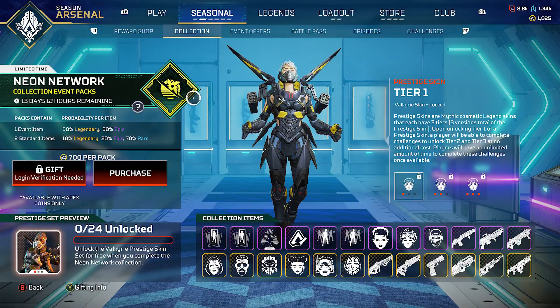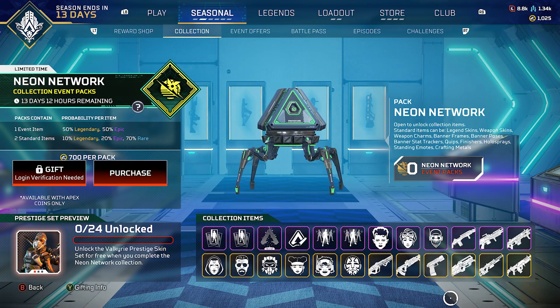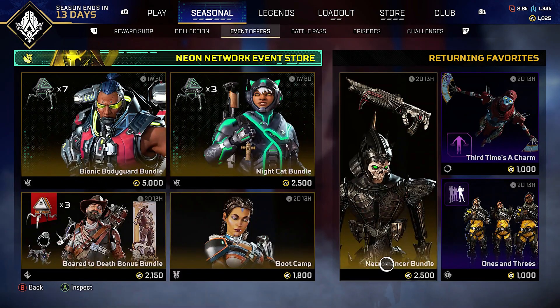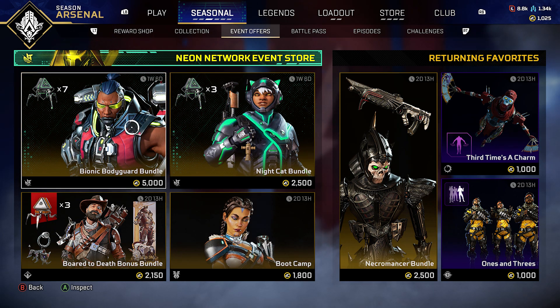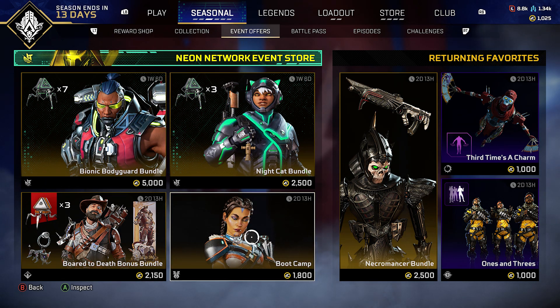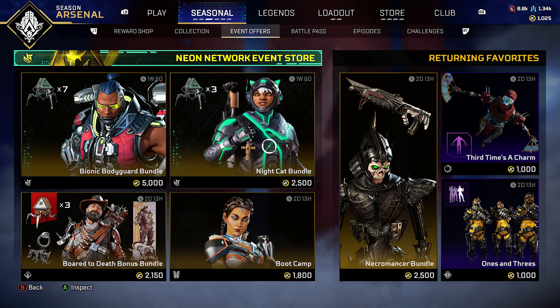There are also event offers where you can get skins separately or in bundles. For example, the Night Cat bundle is $25, the Bionic Bodyguard bundle is $50, the Boot Camp bundle is $18, and the Bored to Dead bonus bundle is $20. That's the Neon Network event store — there are also returning favorites but the focus is the neon event.